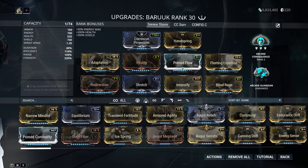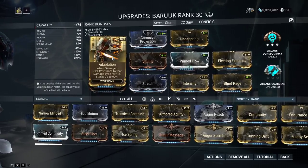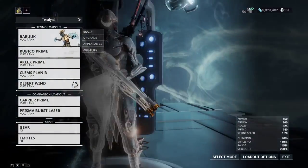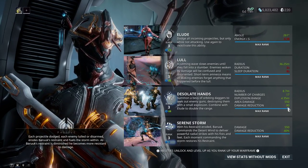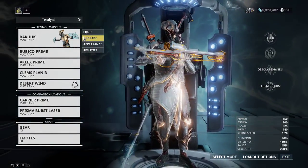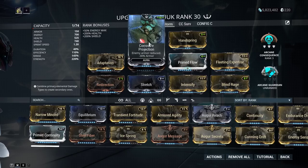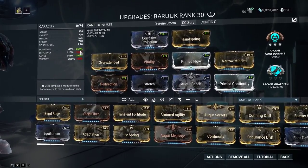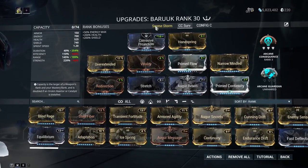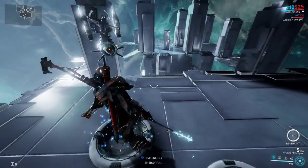I've got Arcane Consequence for mobility and Adaptation. Adaptation works really well with his number three and number four because they both provide damage reduction — 17 times 90 from Desolate Hands and 40% from his ultimate when active. Together they raise survivability quite a bit. Aura is Corrosive Projection, which is standard. I also tested a CC-focused version but it's not great.